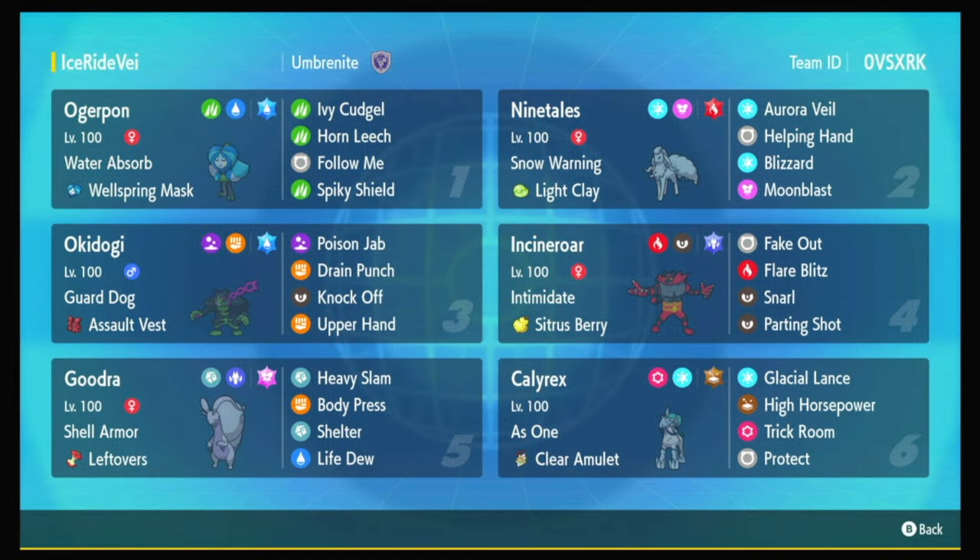What is up y'all? I'm Jordy, and today we're going to be using one of the best restricted mons in the game, Calyrex Ice Rider. Now all the hype is around Shadow Rider, and that probably will be the best — it'll probably win worlds and all. But Calyrex Ice Rider is honestly one of the best things you could use if you're not using the other.